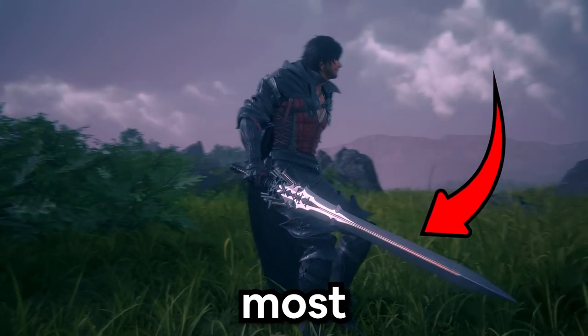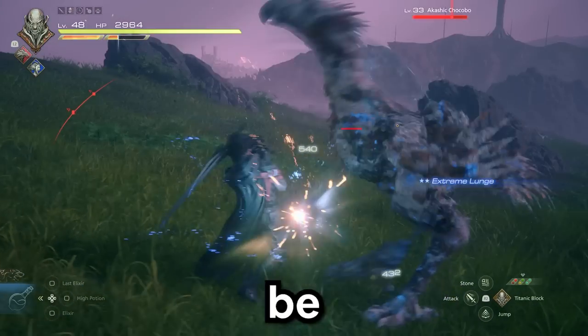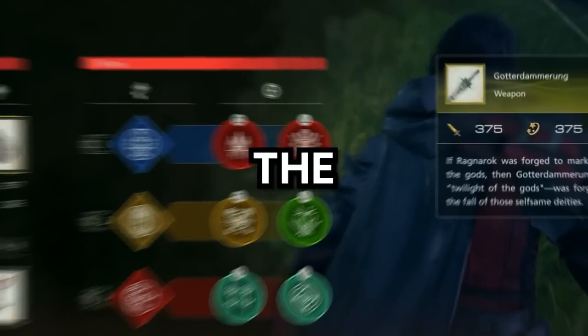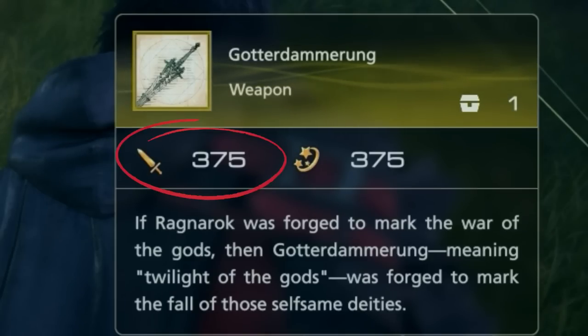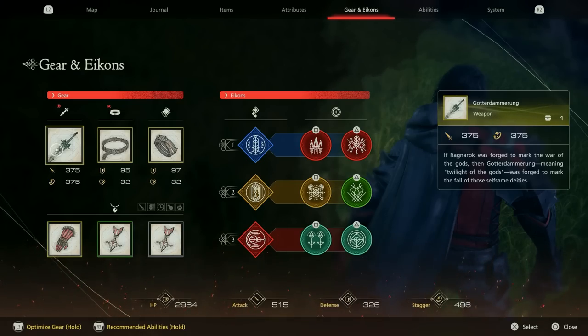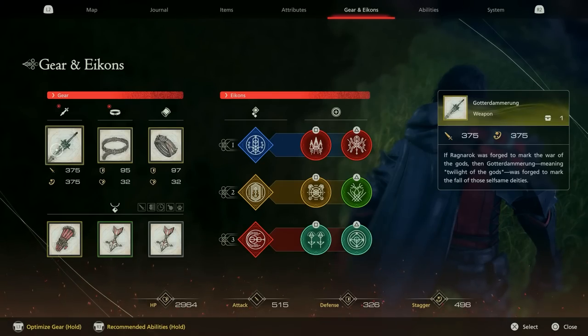This weapon that Clive is holding is the most powerful weapon in the game. This weapon is called Goddard Amarung, and it'll be one of the most powerful weapons you'll be using on your first playthrough. No other weapon tops this weapon, and I'll be walking you through the step-by-step guide on how to obtain this.